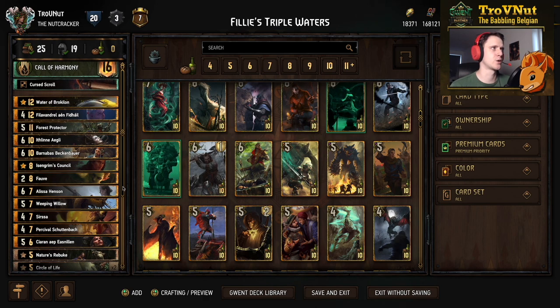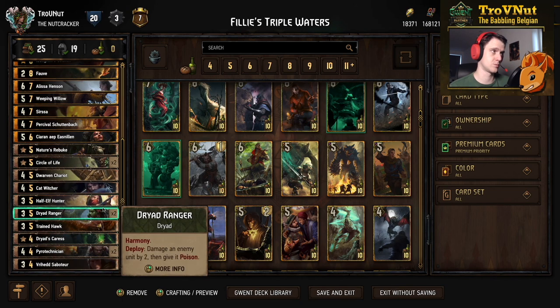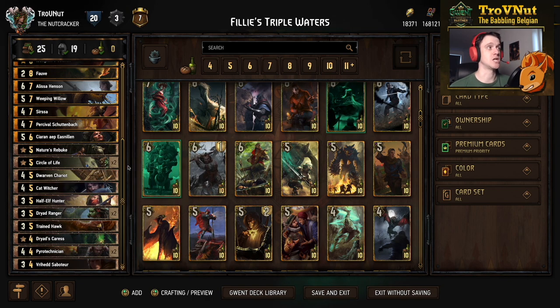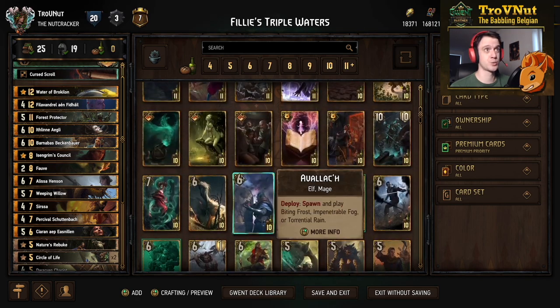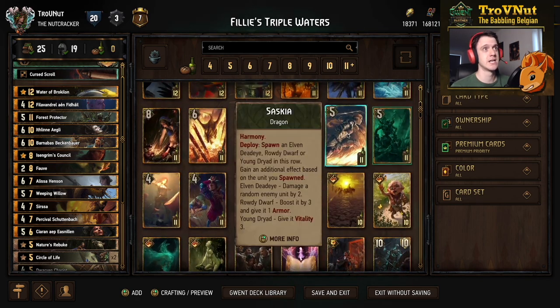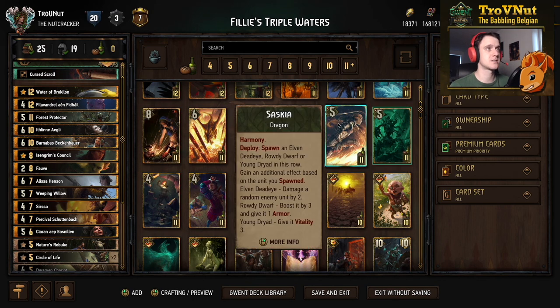This setup is just a little bit better because you have two units for most categories: a couple of Elves, two Gnomes, two Treants, a couple of Dryads, one Beast, two Dwarves, a Witcher, and a Machine - so that's most of the unique tags. Another option is Saskia: remove the Forest Protector, lose one Treant, but get Saskia with the Dragon tag - something completely unique in this deck. So you'd have one Dragon and one Treant for another Harmony trigger.